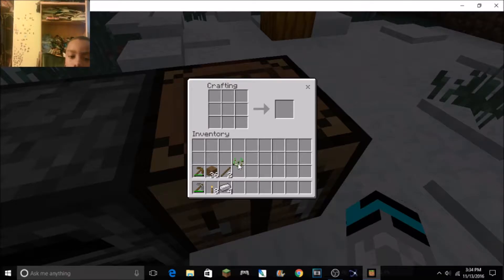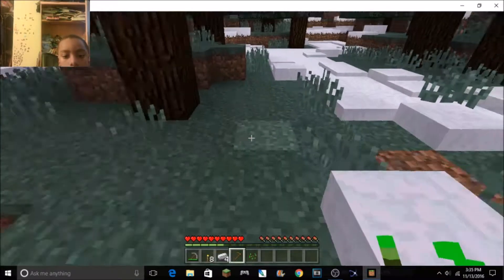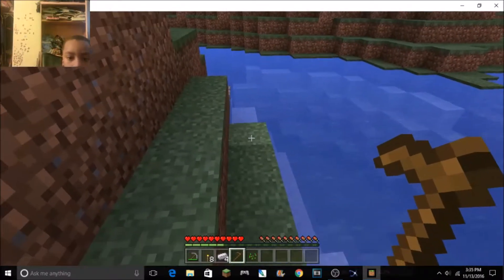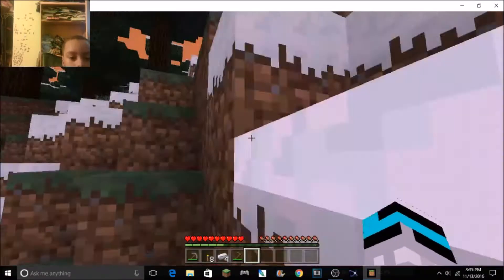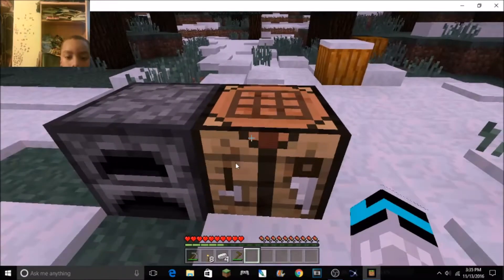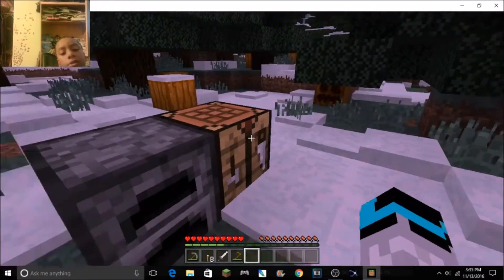What do I have — seeds? I might want to plant something, so I'm just going to make a wooden hoe and get some seeds so I can plant. I need to plant near the water though. I need to make a sword because it's getting dark, it's getting night. I'm going to need to make a shelter too — sword first.